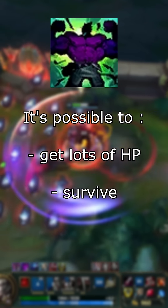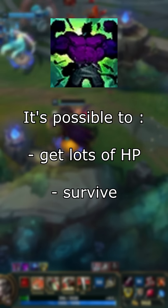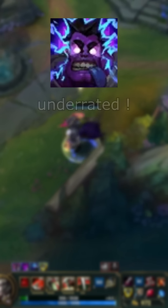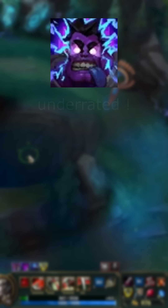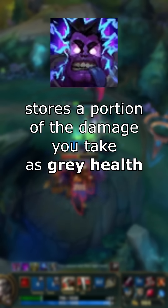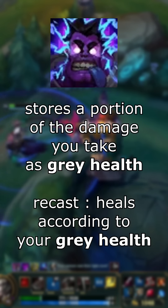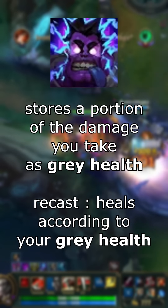Actually, there is a way to get lots of HP while still having time for your regen to proc. It all revolves around your W, the most criminally underrated ability in Mundo's kit. This ability stores a portion of the damage you take as gray health for a few seconds, and when you recast it, you get healed for 100% of the gray health if you are in melee range of a champion, and 50% of the gray health otherwise.